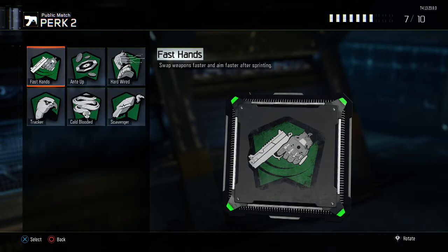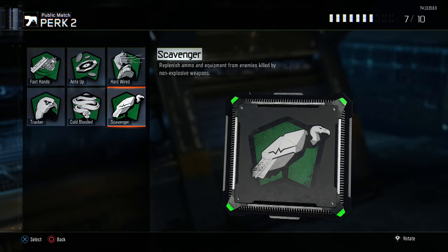For perk number 2, we are going to have Scavenger. The reason I like to have Scavenger is because I hate running out of ammo with my gun, and I don't want to rely on finding someone else's weapon or be left with just my pistol. So Scavenger is going to replenish our ammo and equipment from enemies killed by non-explosive weapons. And since we don't have any explosives, we're always going to be picking up ammo from enemies we've killed.